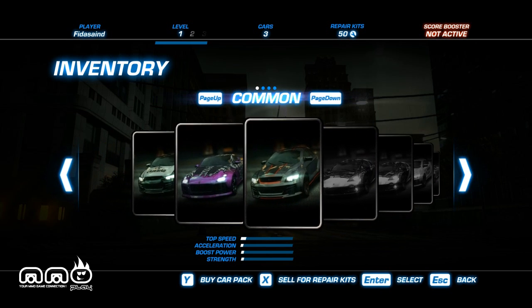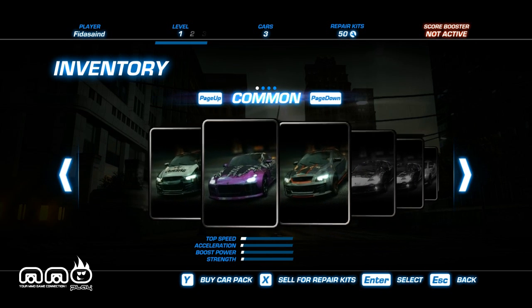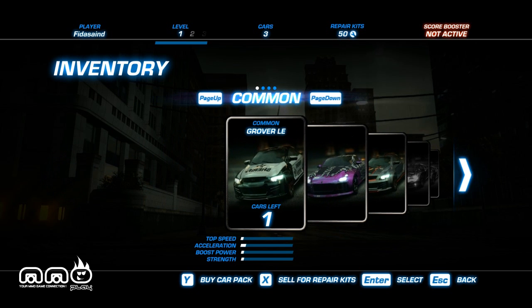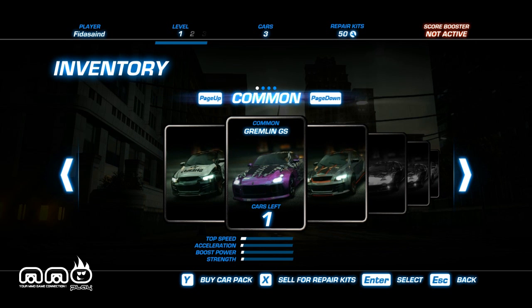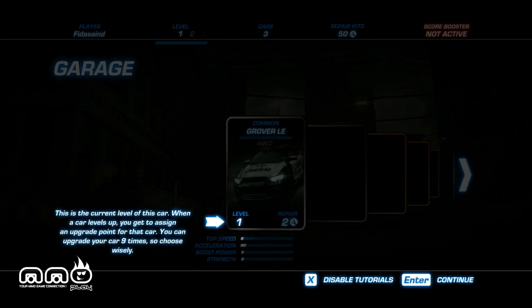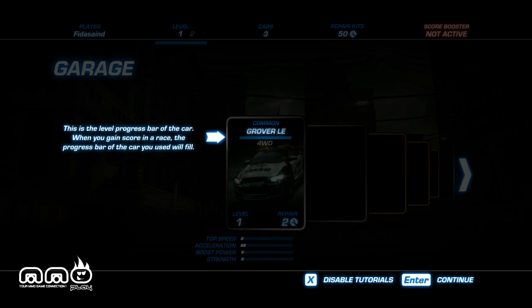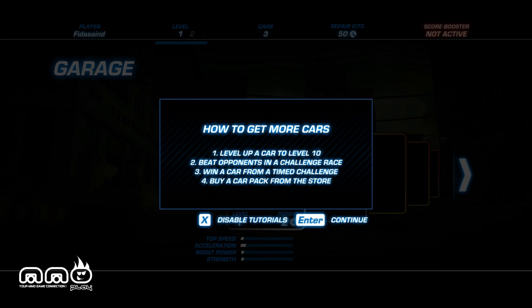You can see the stats at the bottom. The third car I couldn't quite tell what it had going for it. The second one has a little more speed, the first one a little more acceleration. It's a level one car that requires two repair kits to repair — maybe the third one is cheaper to repair. It has four-wheel drive and it is a common-rarity card.